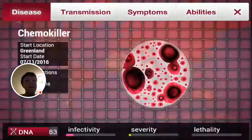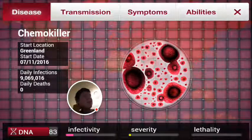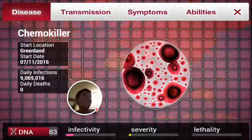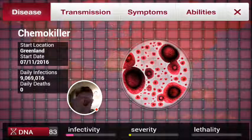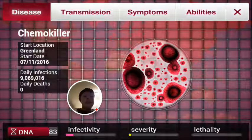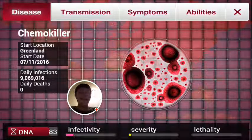That notification means that if your disease has a certain symptom — in this case Diarrhea — your disease will be easier to cure. So you want to read those warnings carefully. What it means is you shouldn't upgrade that symptom, because if you do, the cure for your disease will develop a lot faster and you don't want that.